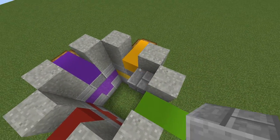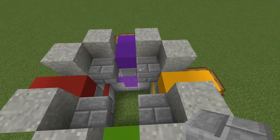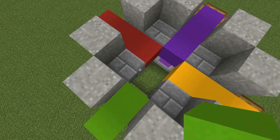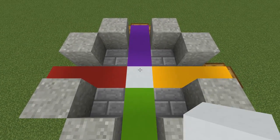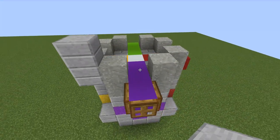Place stone bricks on the corners for the floor, and then extend the concrete blocks by one. White in the middle. Place four stone slabs for every corner, just like that.